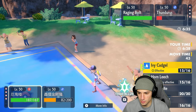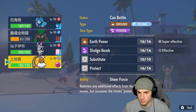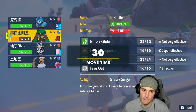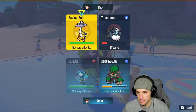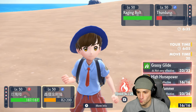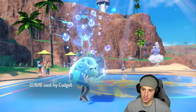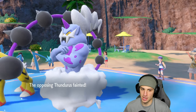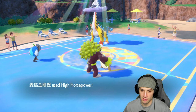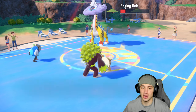I go for Spiky Shield. Thundurus could be going for a Thunderbolt — I decide to Ivy Cudgel that slot instead of Horn Leech, and drop a High Horsepower on the other side. Ivy Cudgel flies — bye bye, get it out of my face. Thunderbolt could also pop with the boosted Special Attack. High Horsepower follows through and we don't miss. Oh — the damage output — it's a crit! Well, they got a crit for Upper Hand earlier so fair enough.